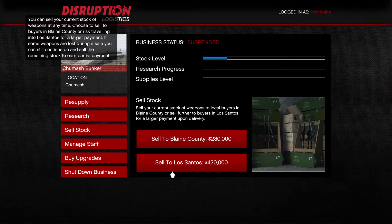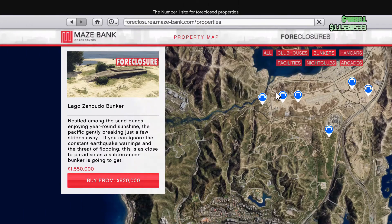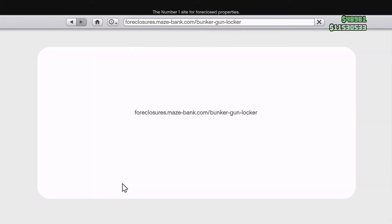Double money this week is Bunker Cell Mission and the Bunker Series. Bunkers and their renovations are 40% off this week, so be sure to capitalize on those sales.